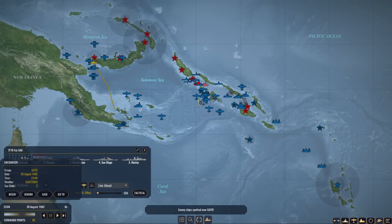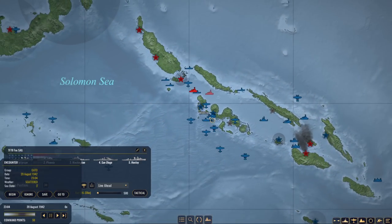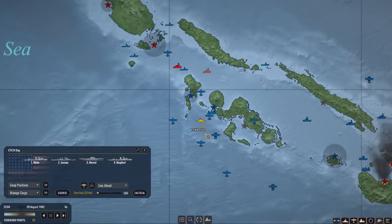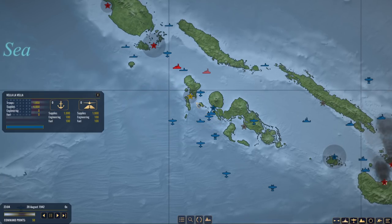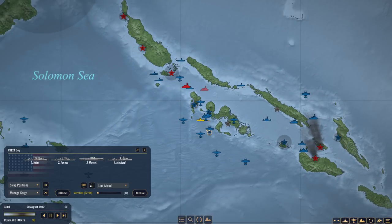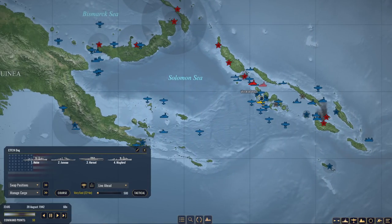Okay, this is 6x destroyers. With the transports moving out, we'll actually shift. I'll shift my carrier task force a little bit further away. I'd like to just use Vela Lavella as like a spotting position — just to see what's coming around here. We'll shift maybe southeast. We're in strike range for whatever. Just keep targets out of the way.